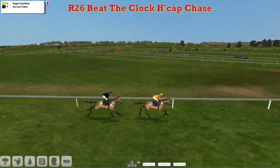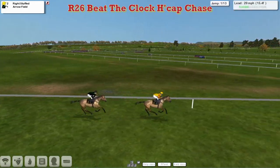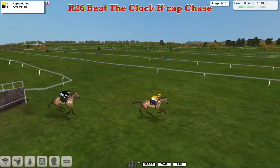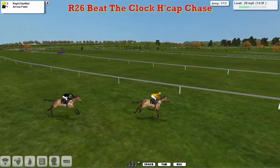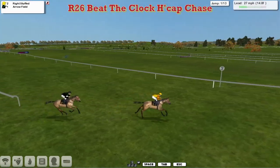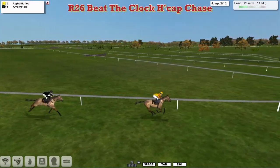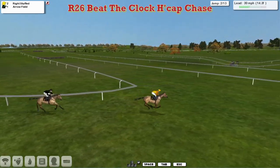Wright Stuffed quickly opens up a three-length advantage over Arrowfield. Wright Stuffed has gone three distances here and jumps with a bad mistake at the first fence, but it hasn't stopped his momentum. Wright Stuffed three lengths clear of Arrowfield in second. The yellow colors with the orange on the sleeves — that's Obi-Wan's Wright Stuffed.